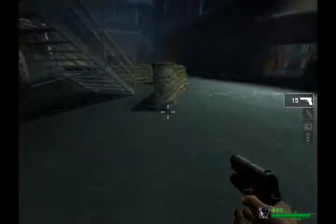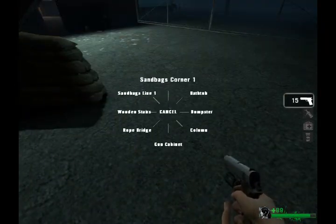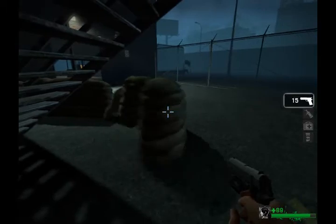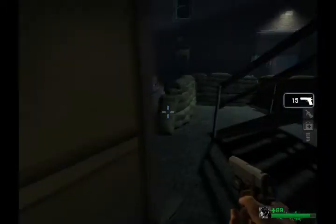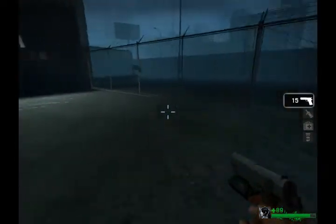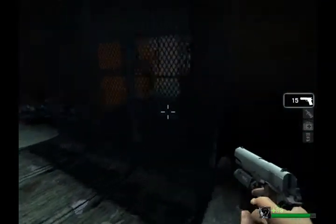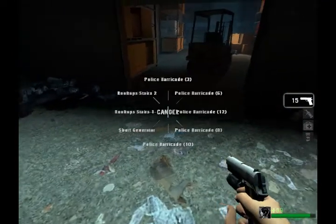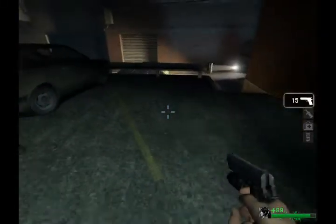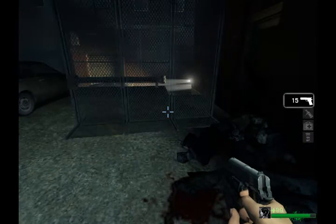You can spawn as many things as you want. Close off that door if you don't want it open, so no zombies can get through. Good for survival maps — just block off the entrance and sit in the corner and survive.